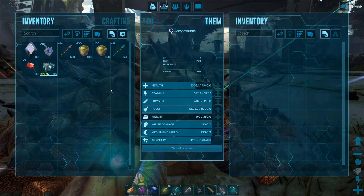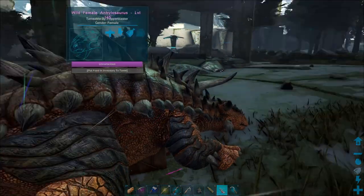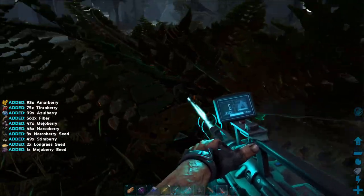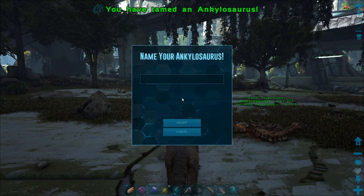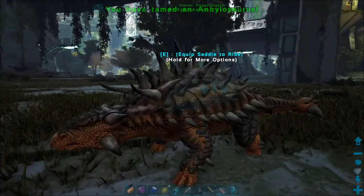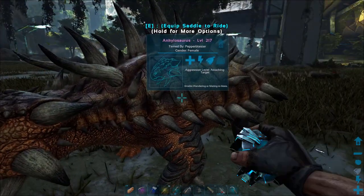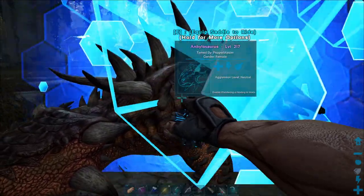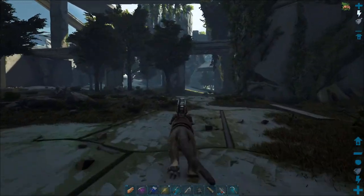Alright, pretty average. It has low oxygen, everything else is average. So that's pretty good. I'll now just probably get a bunch of Mejo berries - I didn't look how many it takes, I'll just get a bunch. Before I name you - oh, you're female. I don't know what to name you then. If it was male I was going to name it Iron Man because it helps us get metal. But I'll have to think of a name. But yay, we got an Anky!